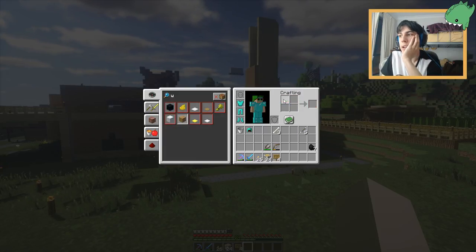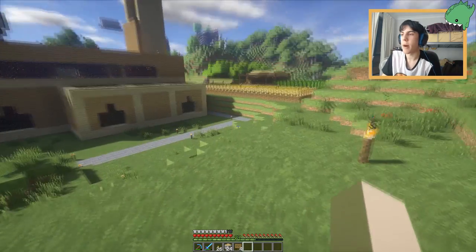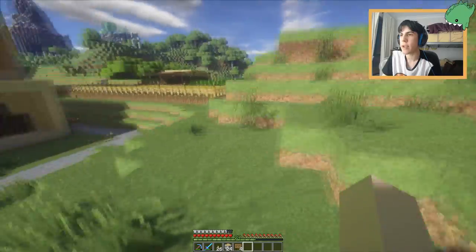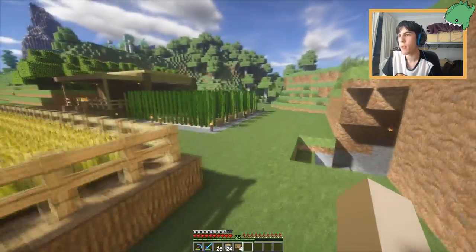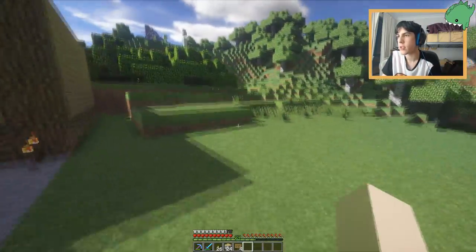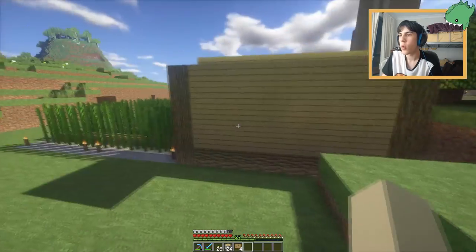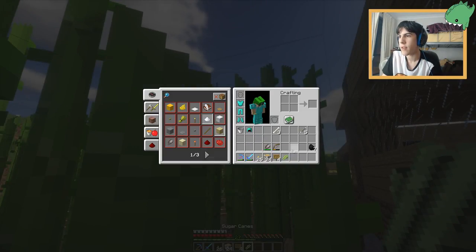How do we get lime dye? I don't even know, but I can find out. So we need cactus greens - do we have cacti? Is this cacti over here? I think this is actually just bamboo, whatever it's called. That's not cactus green, that's not what we need. This doesn't give us lime green - it gives us sugar because it's sugar cane. That just gives us sugar. I might as well make some sugar.